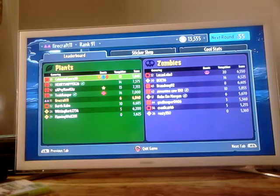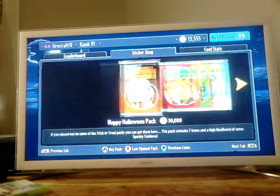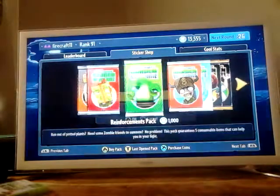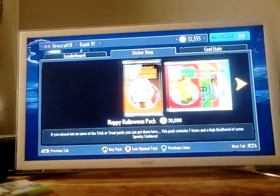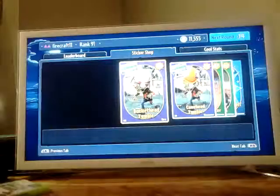Let's see what everyone else got. E.T. Granger got Revival Master. There's also Vanquish Master, Heal Master, Vanquish Streak, First Strike Master, and Assist Master. Let's open a pack real quick guys before the next round starts. Let's open another one.